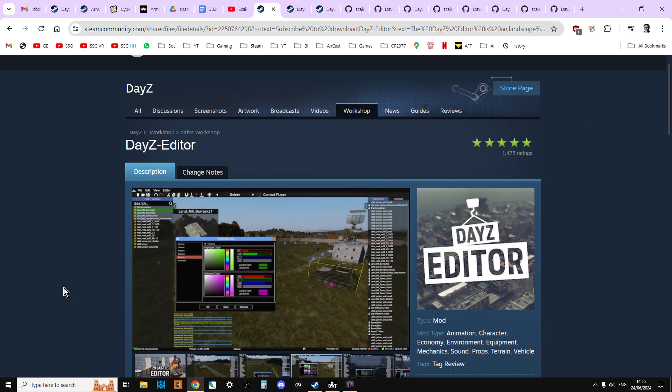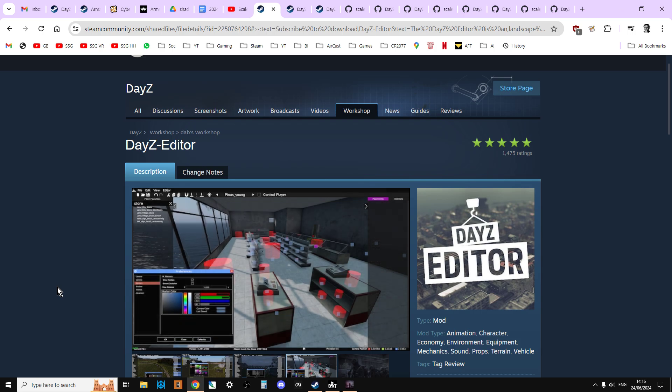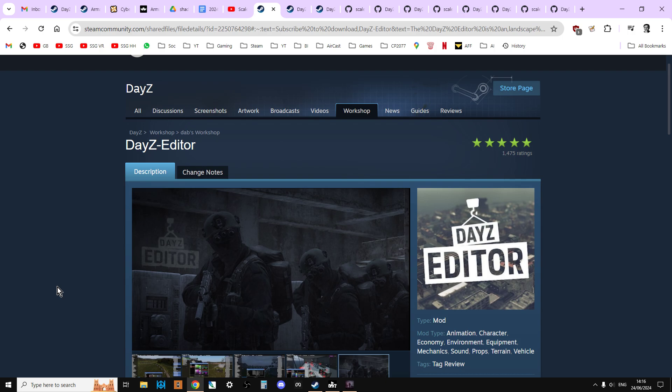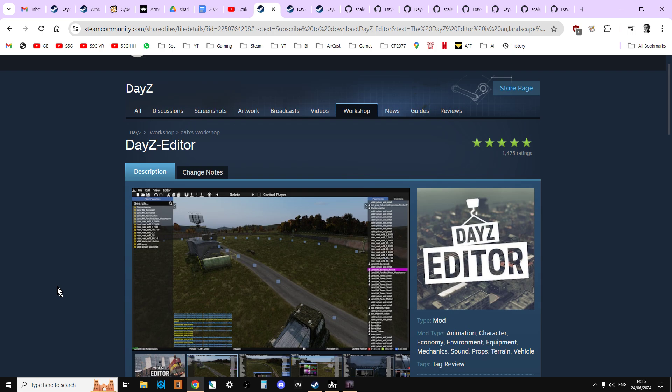DAISY editor is one of a handful of mods that have really changed DAISY for the better for console as well, because it gives community server owners the ability to spawn in custom buildings, spawn in custom loot, and spawn in buildings that have custom loot in them. We can build different structures out of things like walls. We can add textures, trees, bushes, and all that sort of thing. It is fantastically powerful.